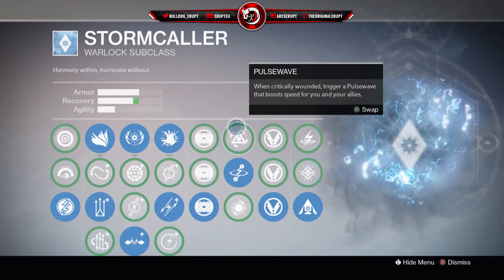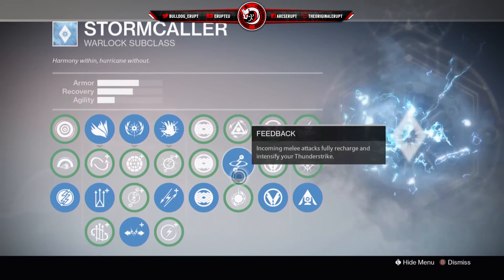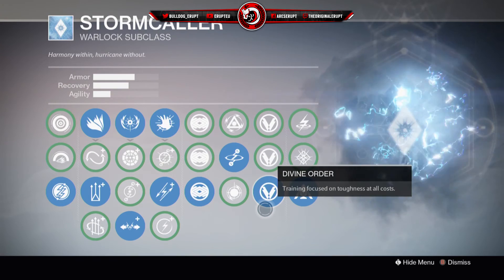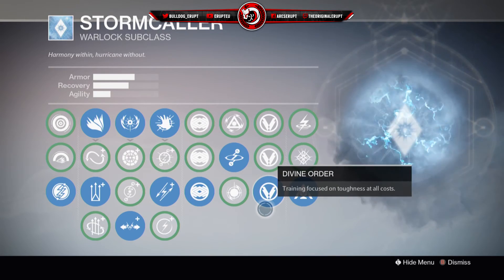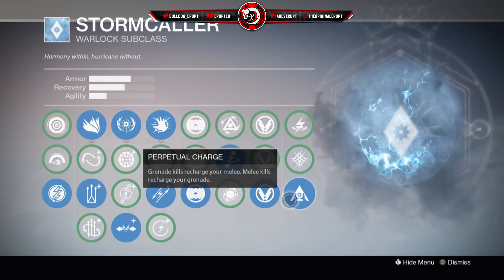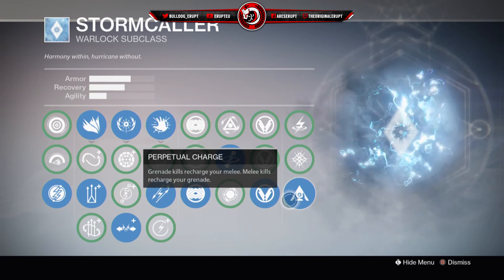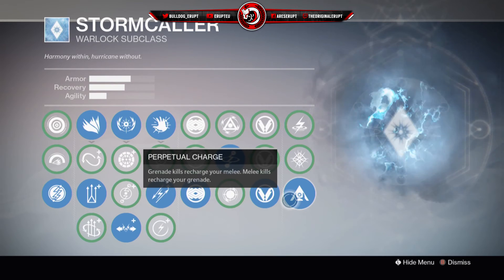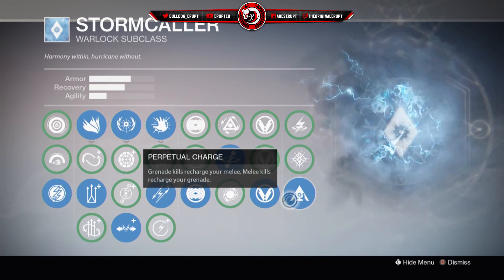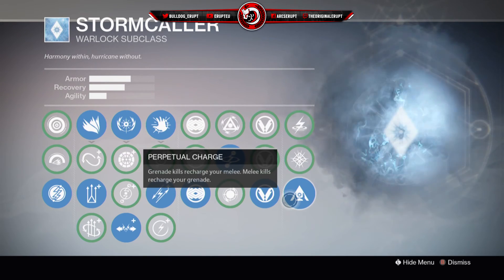If you want to look at Pulse Wave, critically wounded triggers a pulse wave that boosts speed for you and your allies — something that makes it quicker to get around the map, not very helpful in most situations but could be useful when you need it. Divine Order is my next one — training focused on toughness at all cost. Then in my last slot we have Perpetual Charge: grenade kills recharge your melee, melee kills recharge your grenade. It's like a continuous circle of using your abilities. If you pick someone off with your grenade and get that kill, your melee is instantly charged up — and when you get a melee kill your grenade charges right back up too.